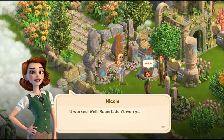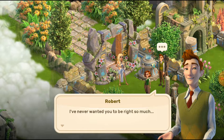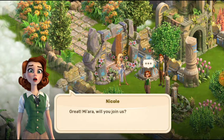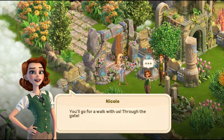So here we are — let's work. Robert, don't worry, I feel that we are close, so soon you shall get back to your work. 'I have never wanted to be on the right side so much.' Great — mirror, you will join us? 'I thought I'd go for a walk.' Go for a walk with us through the gate.